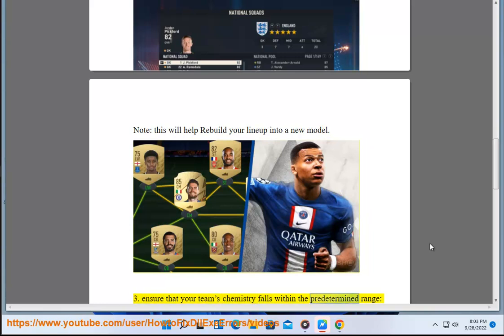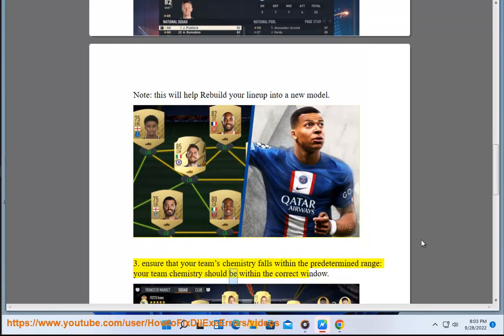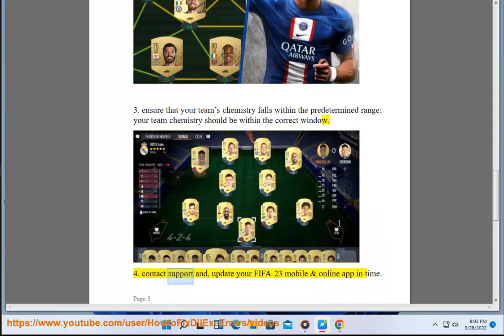3. Ensure that your team's chemistry falls within the predetermined range — your team chemistry should be within the correct window. 4. Contact support and update your FIFA 23 mobile and online app in time.